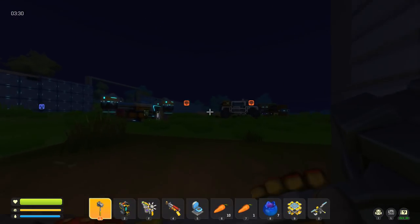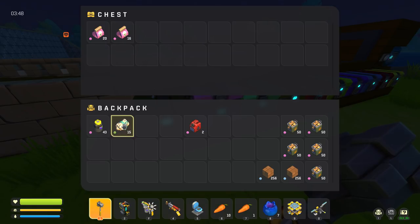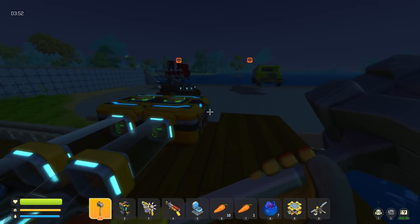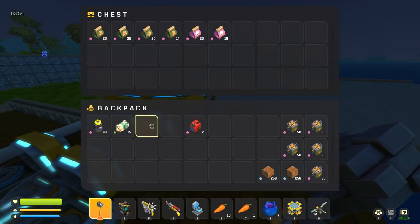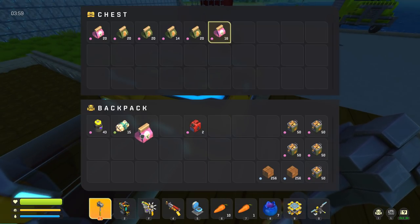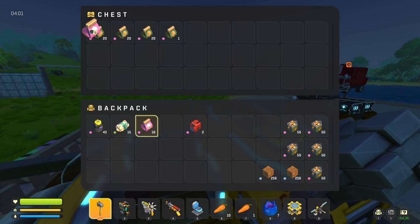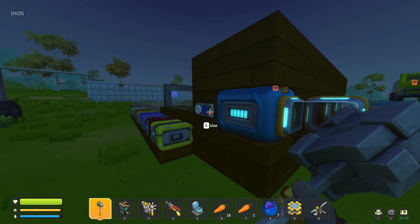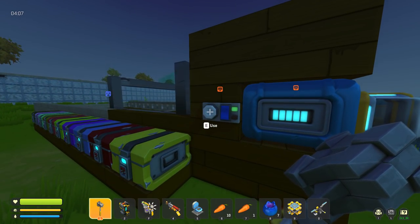That shouldn't be too bad. Right off the bat we've got 15 cotton here, so that's not bad. We'll plant the rest and also plant a bunch of potatoes. We've already got potatoes in here — perfect. Let's put those right up front as well, turn on the water for the farm, and start that up.